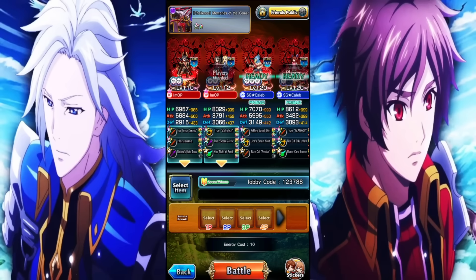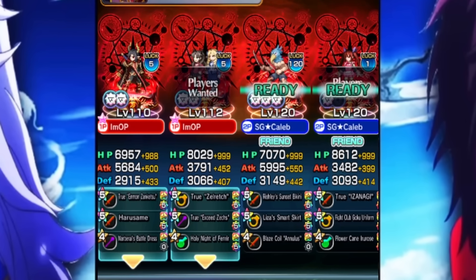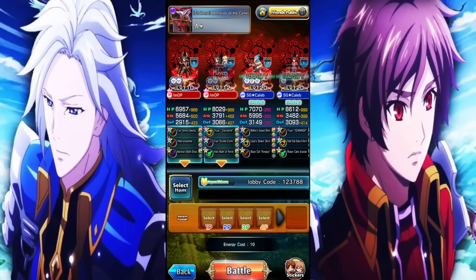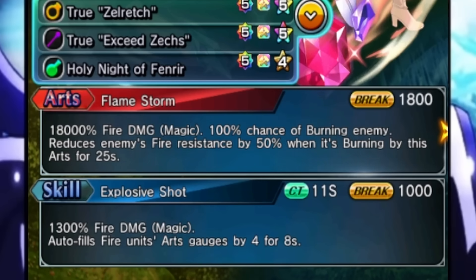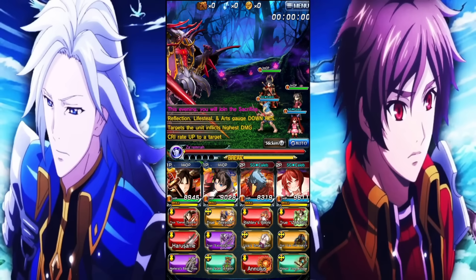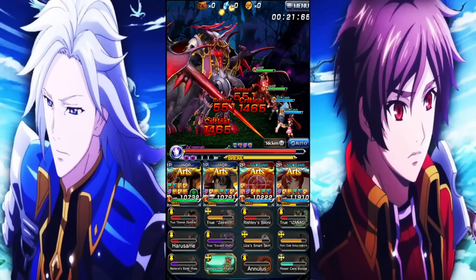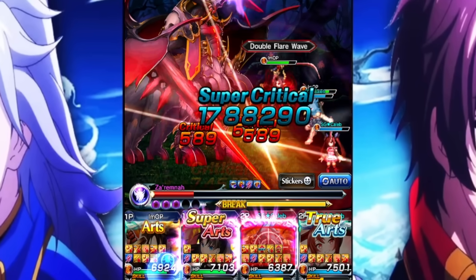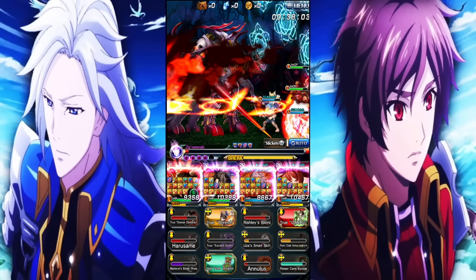I wanted to go mono fire team because mono fire is going to be insanely good later on, especially when Summer Iris comes out. This team works insanely well together: passive damage up from Priscilla, passive damage resistance from Sunraku, more arch gen from Ren, and then Demon Edge Berwick is just here because I wanted to use him. He's a little slow at times, but we should be fine. We already have the arch gen going and Sunraku is going to hit stupidly hard.